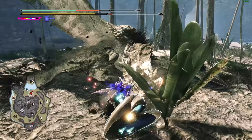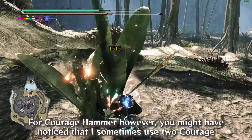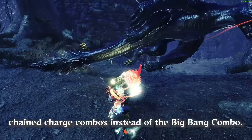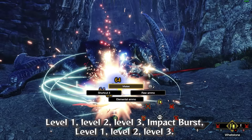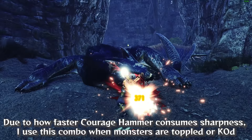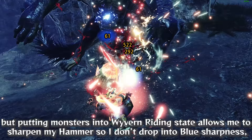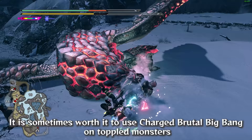Large monster openings are KOs, Paralysis, and topples. It is during these openings that you should use your Big Bang combo. Big Bang combo into Impact Burst refresh is what I always use. For Courage Hammer, I sometimes use two Courage chain charge combos instead of the Big Bang combo. Due to how quickly Courage Hammer consumes sharpness, I use this combo when monsters are toppled to put them into Wyvern Riding State faster, allowing me to sharpen my hammer so I don't drop into blue sharpness. It is sometimes worth using Charged Brutal Big Bang on toppled monsters to KO them, which then allows you to use Big Bang combo.